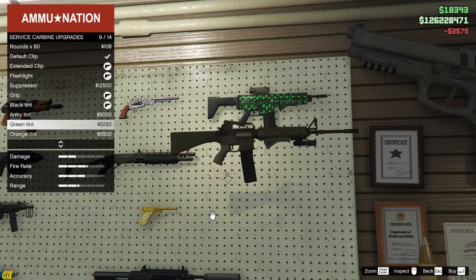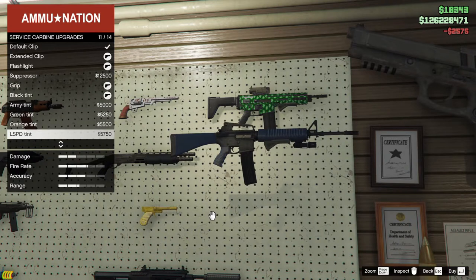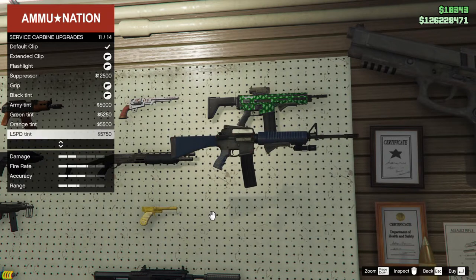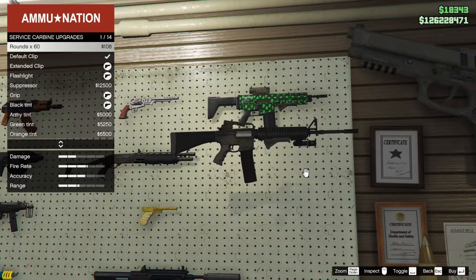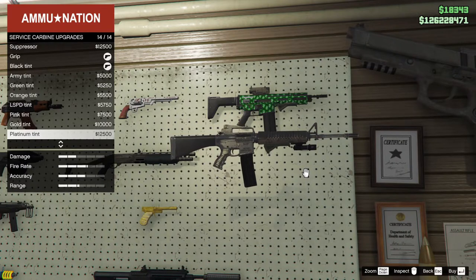There's a flashlight, but no underslung rocket pod or grenade launcher. LSPD tint - I don't know, what do you fancy? Platinum tint - 12 grand. I feel like it needs something special like platinum, because it's a ridiculous gun.